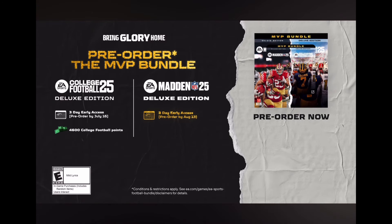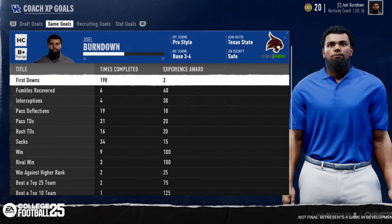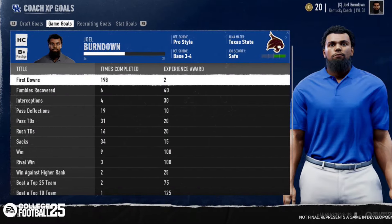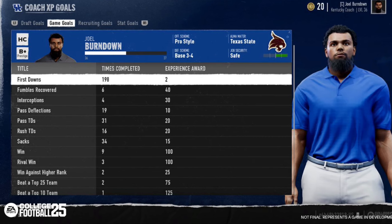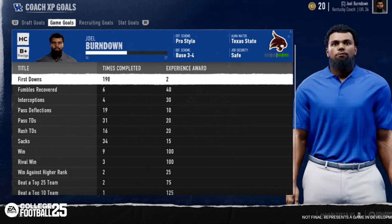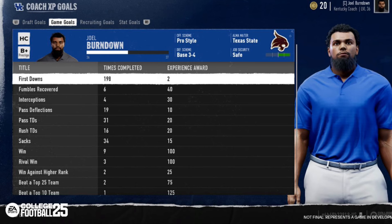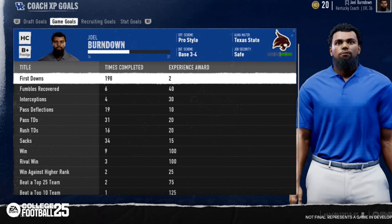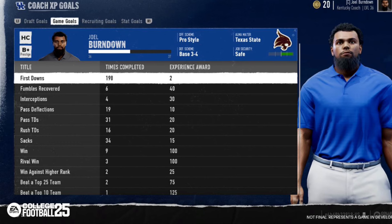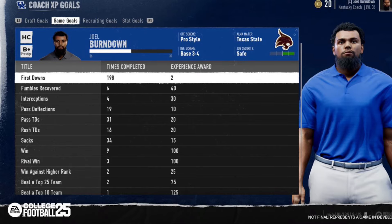This first screenshot shows coach XP goals that you get from coaching a game. This coach was at Kentucky running a pro-style offense — you can see first downs, fumbles recovered, interceptions, and pass deflections tracked during a game. You get XP throughout the whole entire course of a game, so it's very promising seeing all that detail going into just one screen.